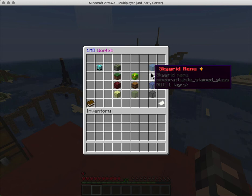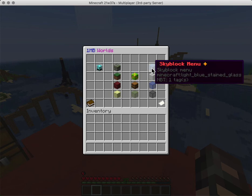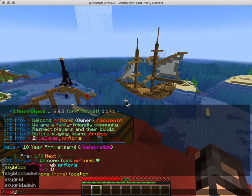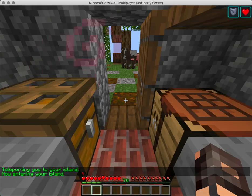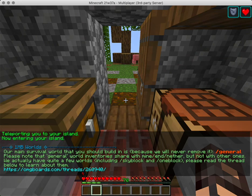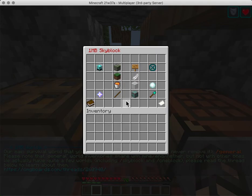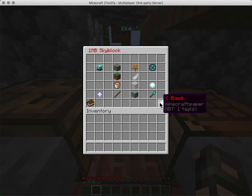We also have a Skyblock menu which loads specific commands for just that world, so you can go to Skyblock, get info about the world, and pop up that menu. Typing /skyblock menu takes you back to this one. We've used CMI, a Skyblock individual plugin, and BossShop Pro menus to build all of this.